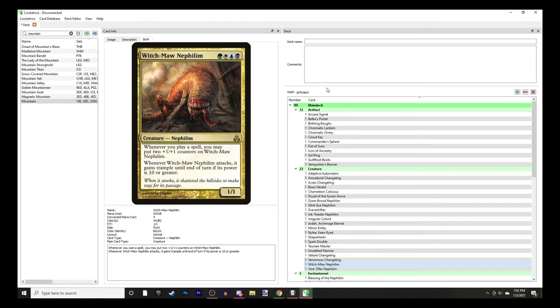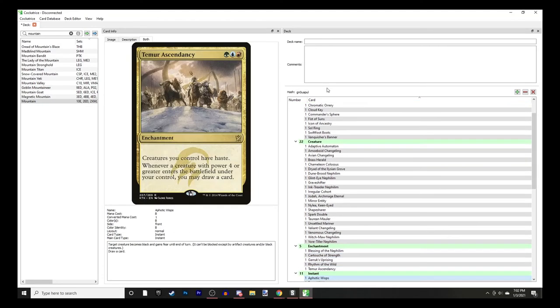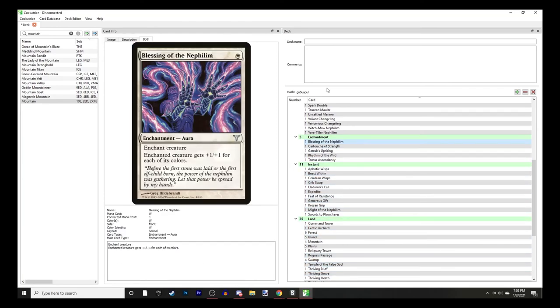Changeling Deathtoucher, pretty simple. Witch Maw Nephilim - whenever you cast a spell, you can put two counters on it; whenever Witch Maw attacks, it gains trample until end of turn if its power is 10 or greater. This is probably the second best Nephilim after Ink Treader. Yore-Tiller Nephilim - whenever it attacks, return a creature card from your graveyard to play tapped and attacking, so it does not let creatures rest in the grave.